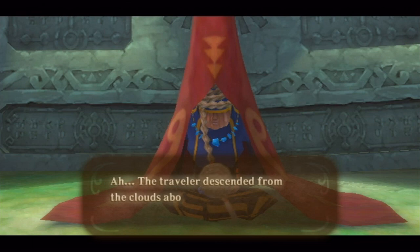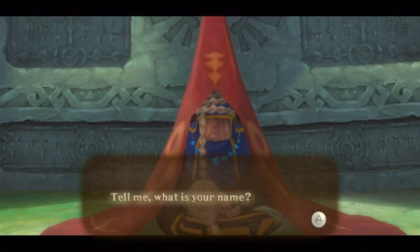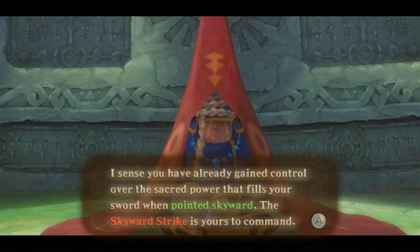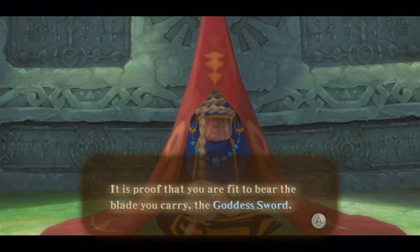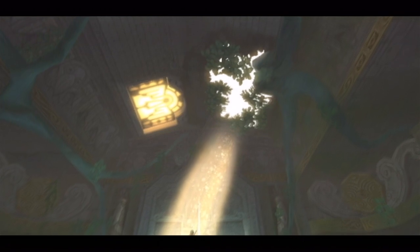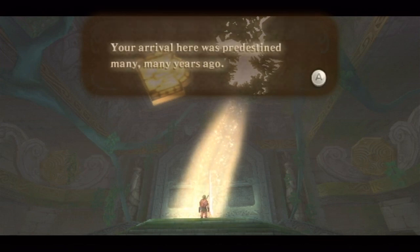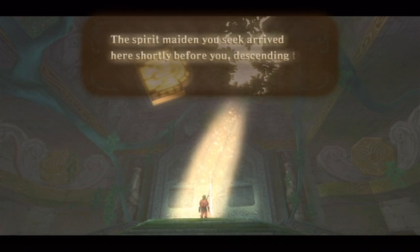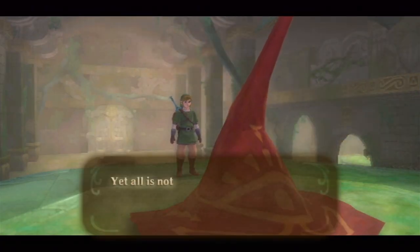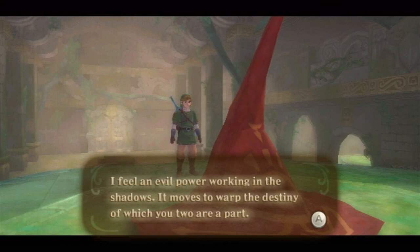An old woman appears: 'Link — ah! The traveler descended from the clouds above. I welcome you, child of fate. Tell me, what is your name? Link? Ah, Link. Good, very good. I sense you have already gained control over the sacred power that fills your sword when pointed skyward. The Skyward Strike is yours to command. It is proof that you are fit to bear the blade you carry — the goddess sword. I have sat here for many years waiting for you to arrive, all so that I could fulfill my purpose as your guide. You stand under the roof of the Sealed Temple, a place built by the goddess an eternity ago. Your arrival here was predestined many, many years ago. The spirit maiden you seek arrived here shortly before you, descending to this land in a shower of light. The gears of fate have begun to turn. All is not as it should be — the spirit maiden was not meant to reach this land in the manner she did. I feel an evil power working in the shadows. It moves to warp the destiny of which you two are a part.'